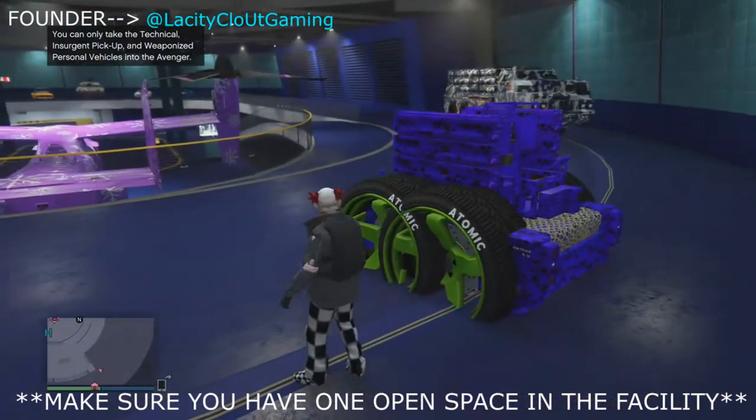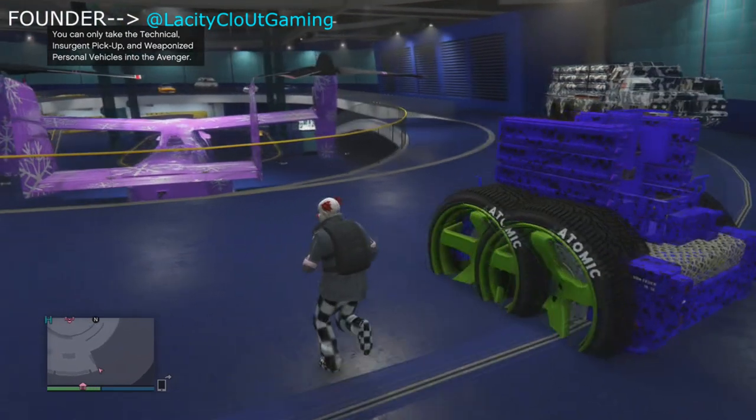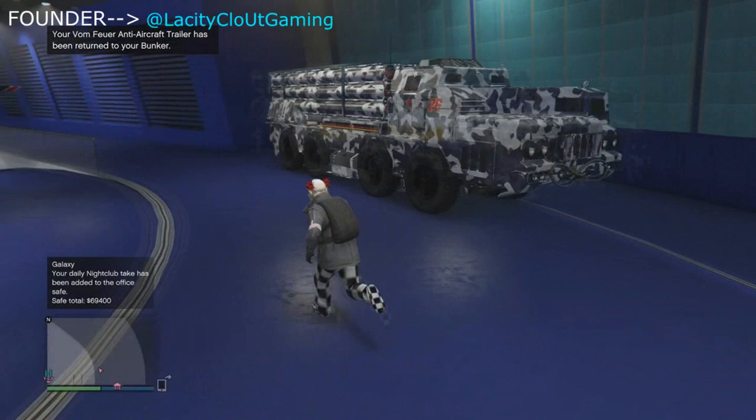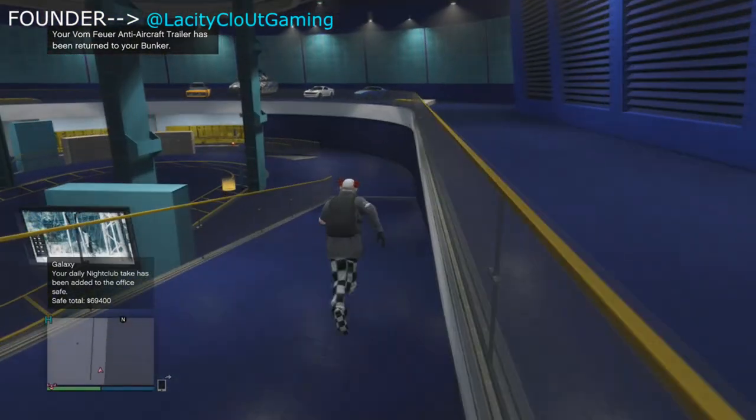There you go — that's how you get the anti-aircraft in your facility. Tune in to the next video which is gonna be how to get the modded wheels on the anti-aircraft. Until then, I'll catch you guys on the next one. Peace — and I'm only getting better. If I haven't passed you yet, watch me catch up.